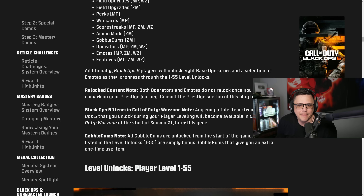Players will unlock eight base operators and a selection of emotes as they progress through levels 1 to 55. Importantly, both operators and emotes do not relock once you choose to prestige. Camo progression also stays — that's what you'd expect.